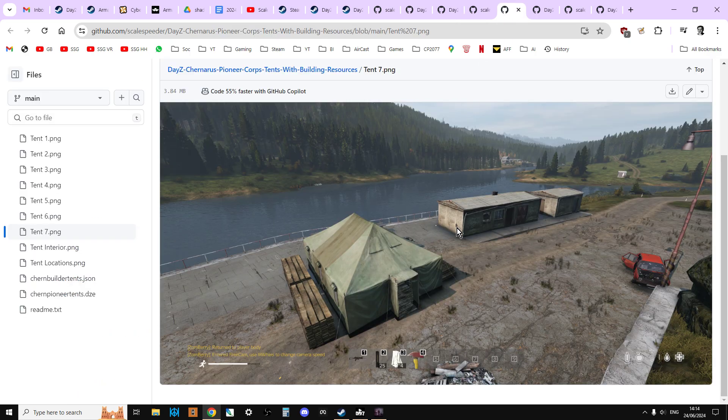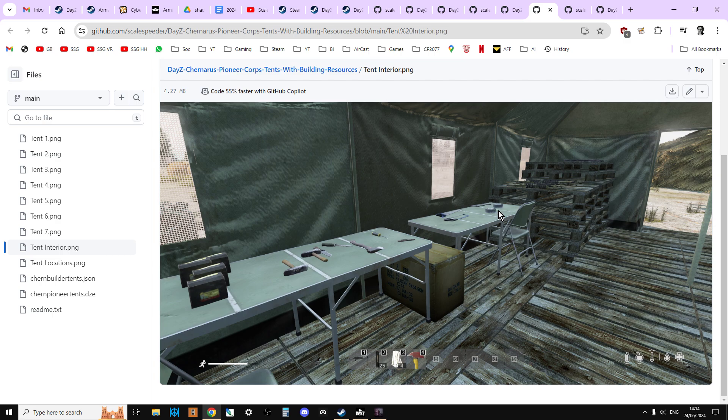Here's another project I did with DAISY editor, where I put these various tents around the map. Inside the tents there was lots of building stuff — I called them pioneer tents. The idea is it would make it easier for people to build things, because they'd be able to find them.